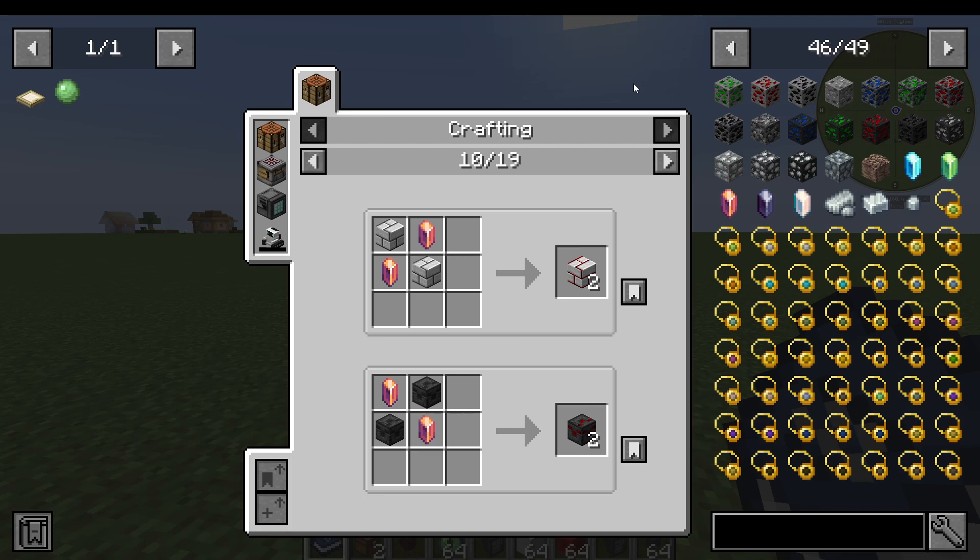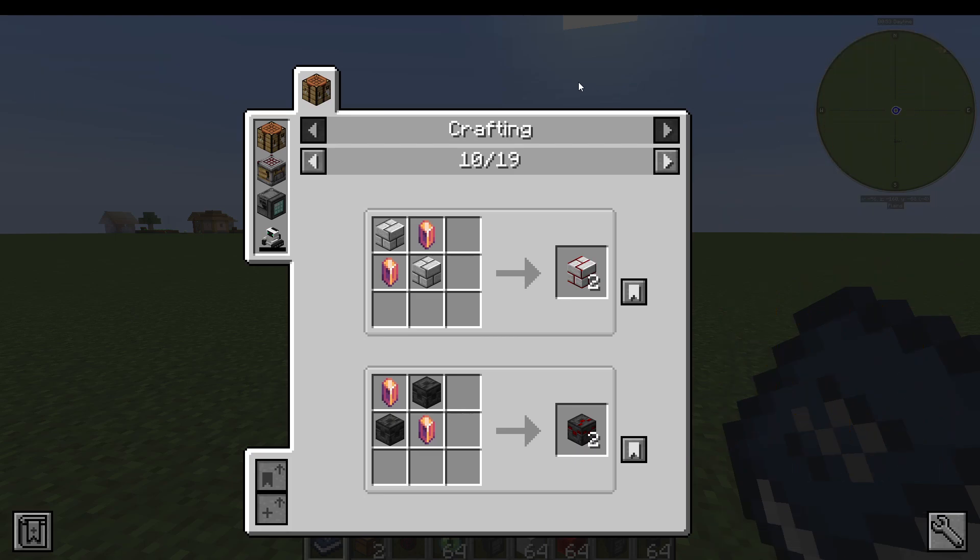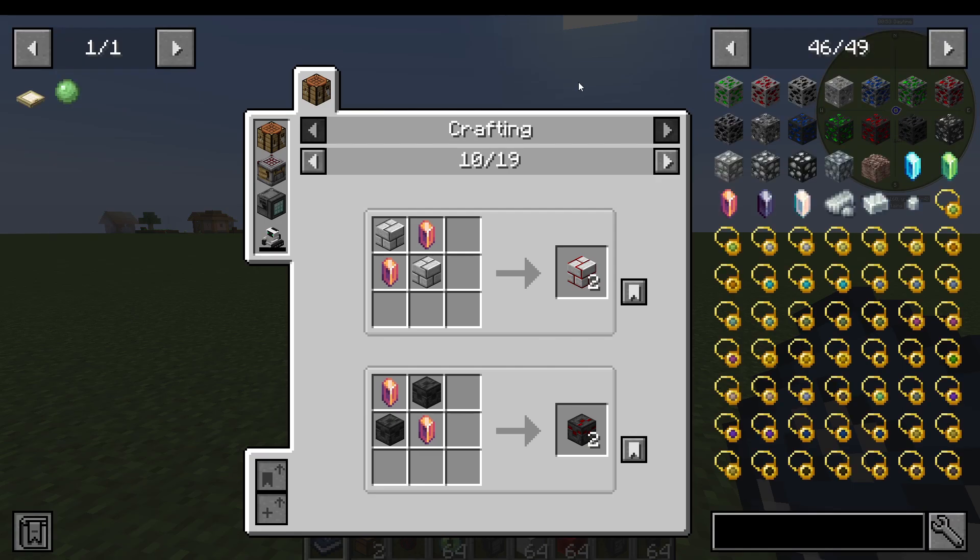I can also toggle off this whole interface if I want by holding down Control and O on my keyboard. So Control and O will actually disable the whole item overlay.